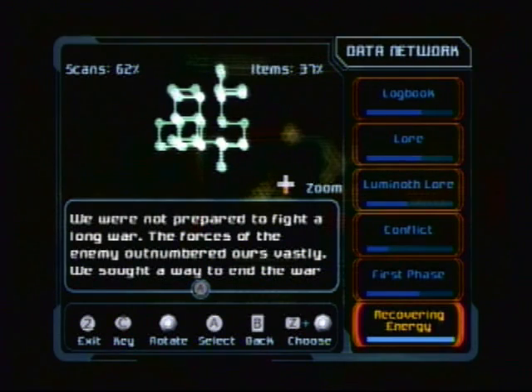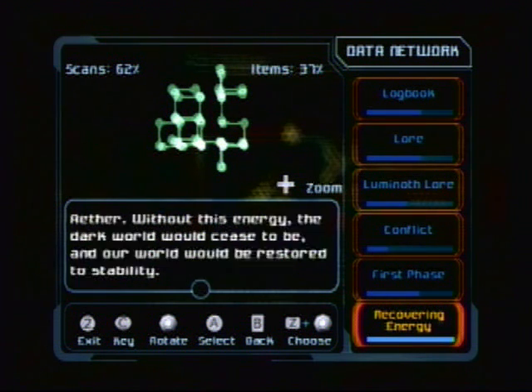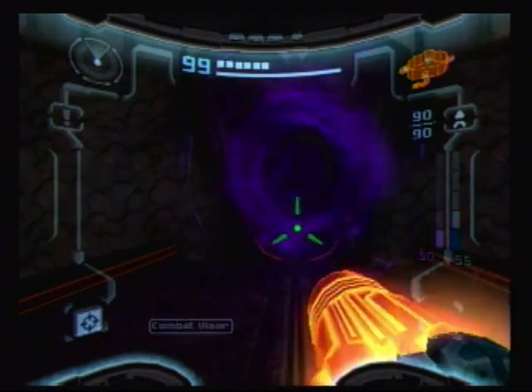We were not prepared to fight a long war. The forces of the enemy outnumbered ours vastly. We sought a way to make the end of the war come quickly — without extended combat, we decided to build a device to recover our lost planetary energy from Dark Aether. Without this energy, the dark world would cease to be, and our world would be restored to stability.